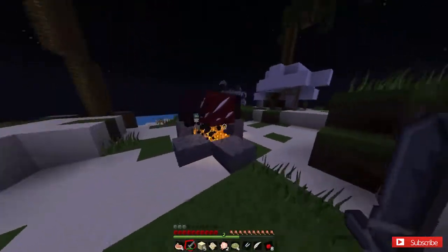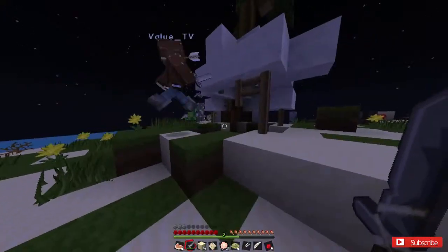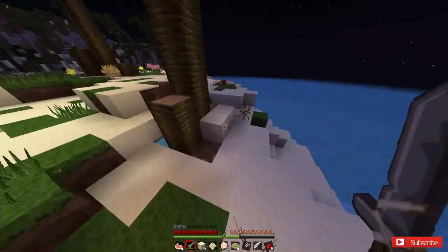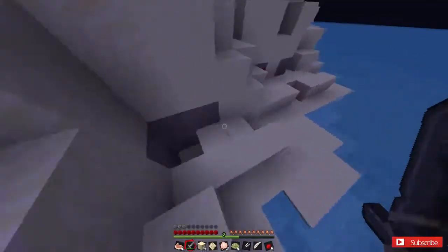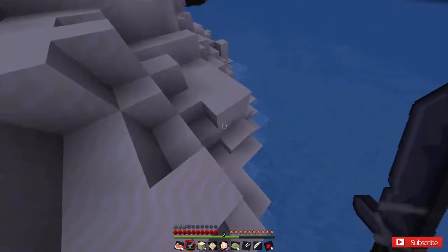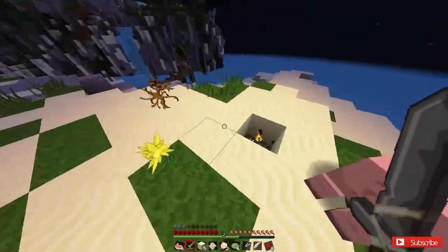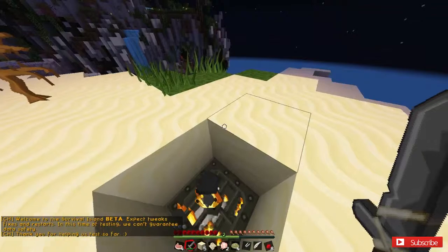This little shelter right here — it looks like they used some of the sail from the boat. It does look abandoned, it has some cobwebs in it. I'm checking around the edge to see if anything was left. These mobs are ridiculous. I have a book — I have the castle one. I'm gonna lay some torches down.